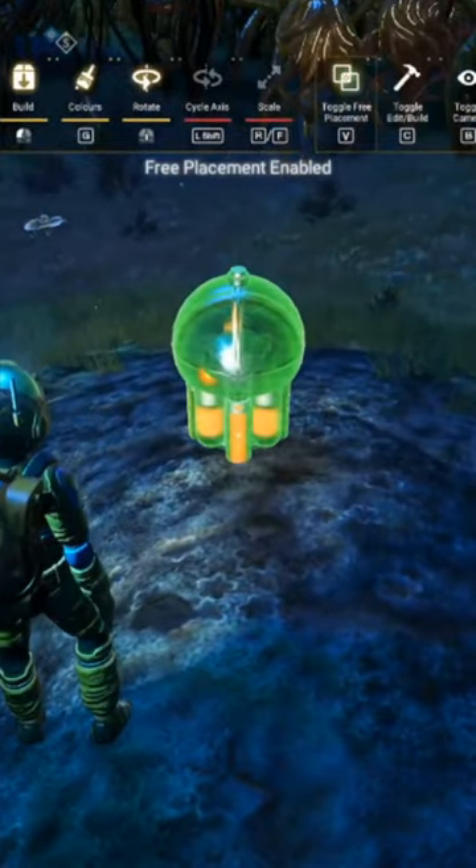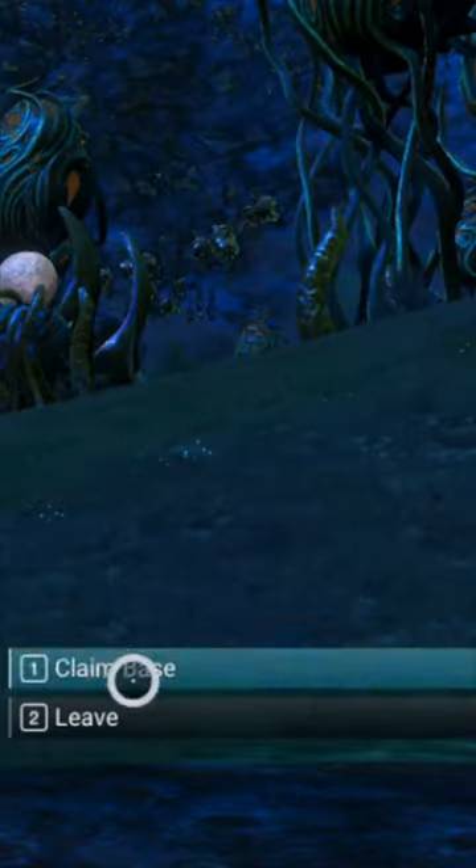First, place a base computer with Free Placement enabled. Next, claim the base.